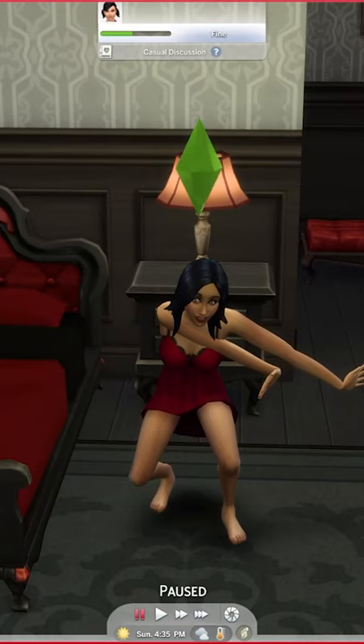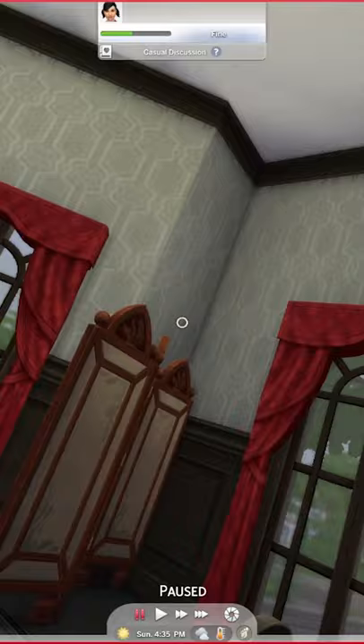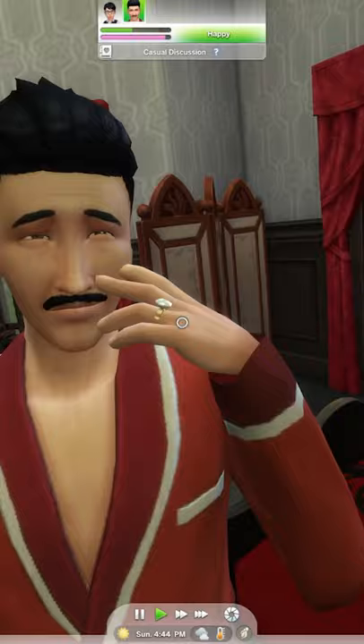The Sims 4 has an option to use a first-person camera. Now, it's a little bit horrifying when you're in this mode — seriously, don't say I didn't warn you. But I think the question we all have is: what does it look like when you woohoo in the first-person camera? I'm doing this for you and for science, okay?